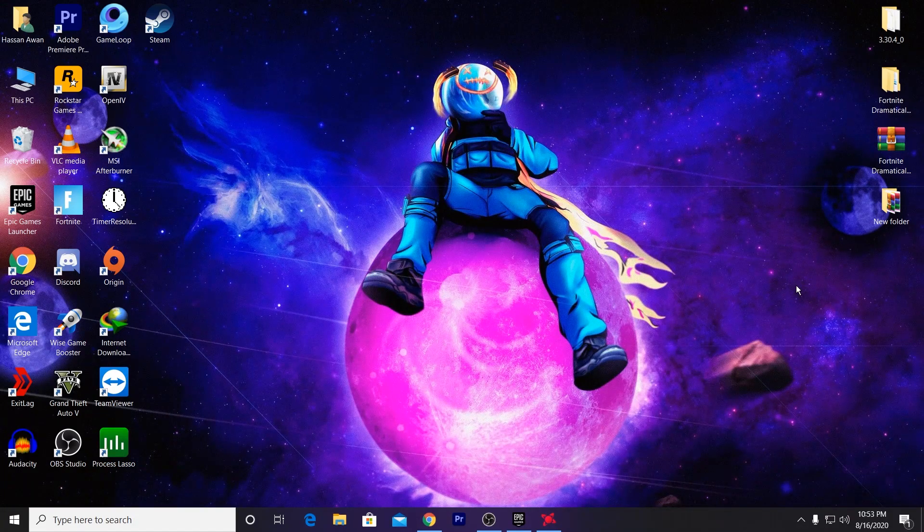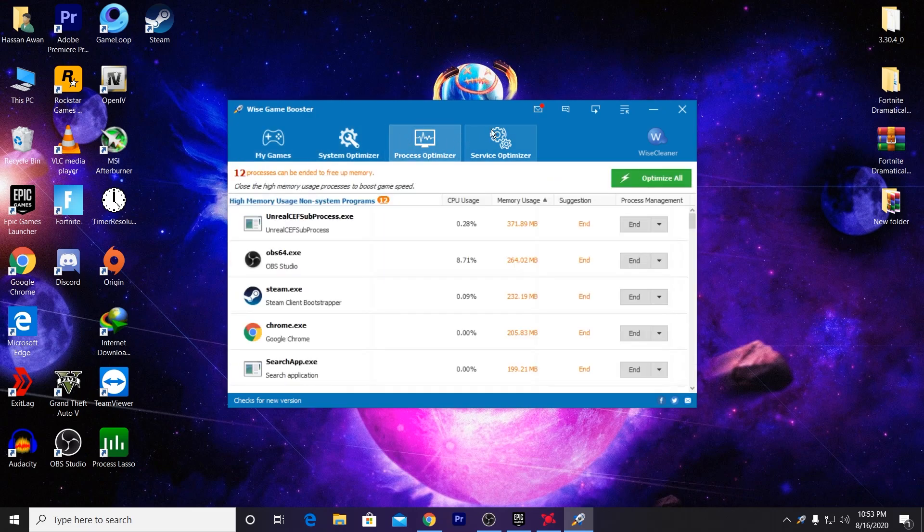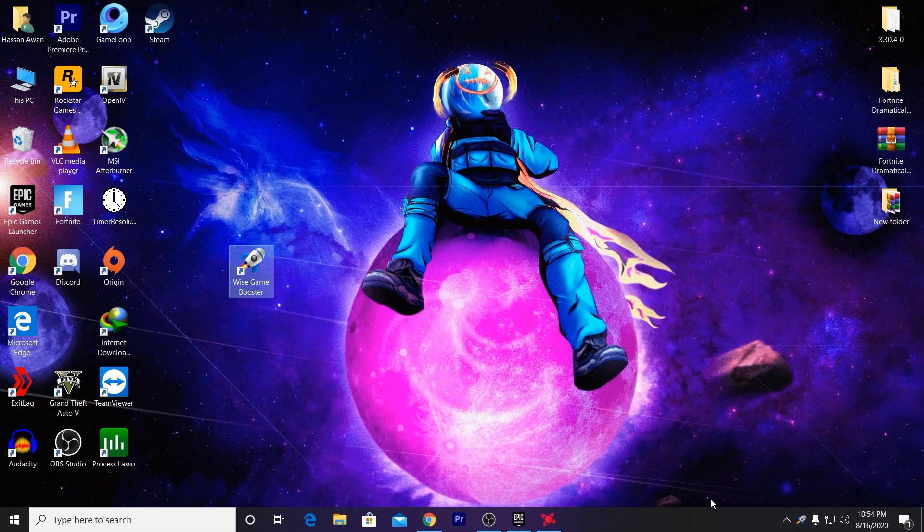After installing the packages, clear out your background memory. If you have a low-end PC this can cause crashes. Download the 'Wise Game Booster' — I've been using it for about eight months on my PC and it gives great performance. After installing, right-click and run it as administrator, then click 'Optimize All'. It will remove or optimize all background services. Click Optimize All and minimize the software — it continues running in the background.